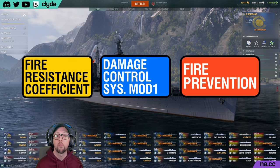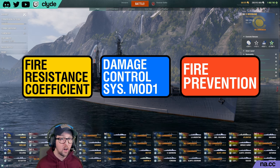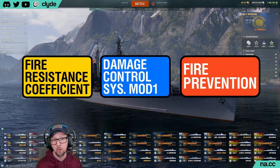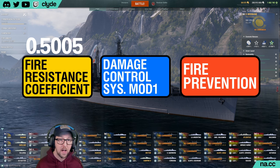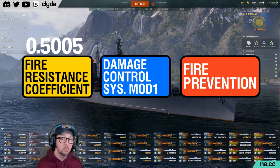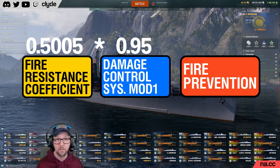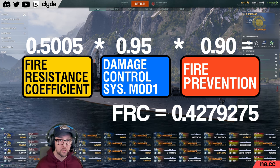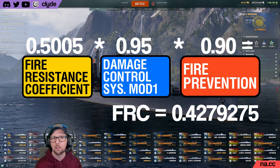Let's calculate the fire resistance coefficient of a tier 10 American battleship, the Montana, using my own build as an example. Montana's top hull FRC is 0.5005. I have the Damage Control System Modification 1 upgrade installed, so we multiply that by 0.95, which brings my FRC down to 0.475475. I also run Fire Prevention, which reduces my FRC to 0.4279275. Now we'll put a pin in that value while we calculate the fire chance of a Nevsky shell that's about to hit my Montana.